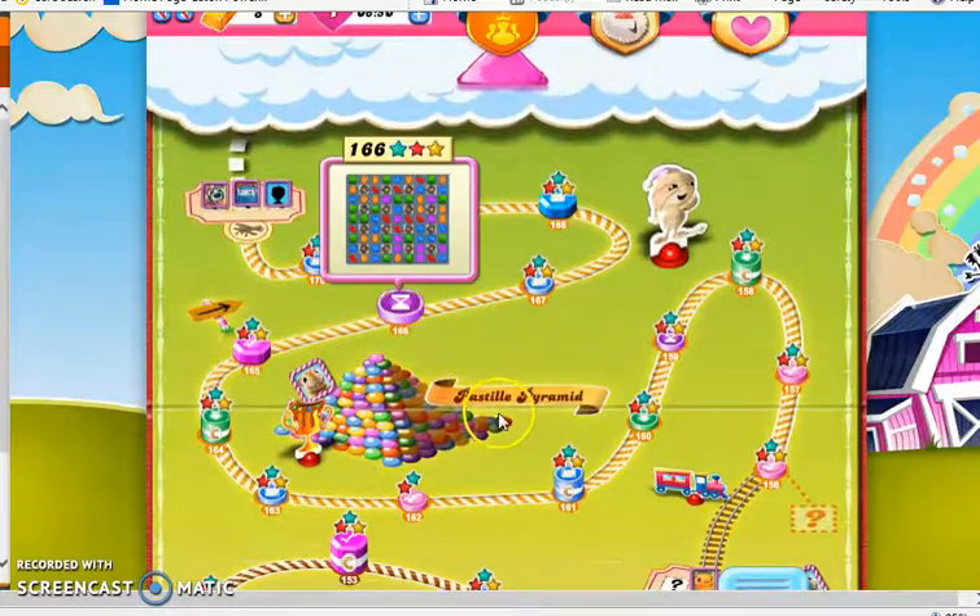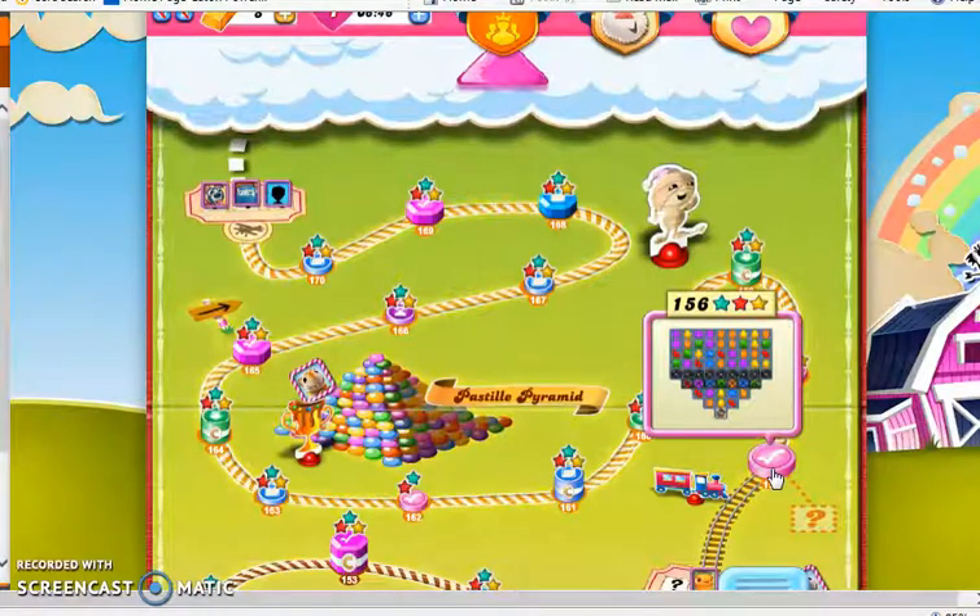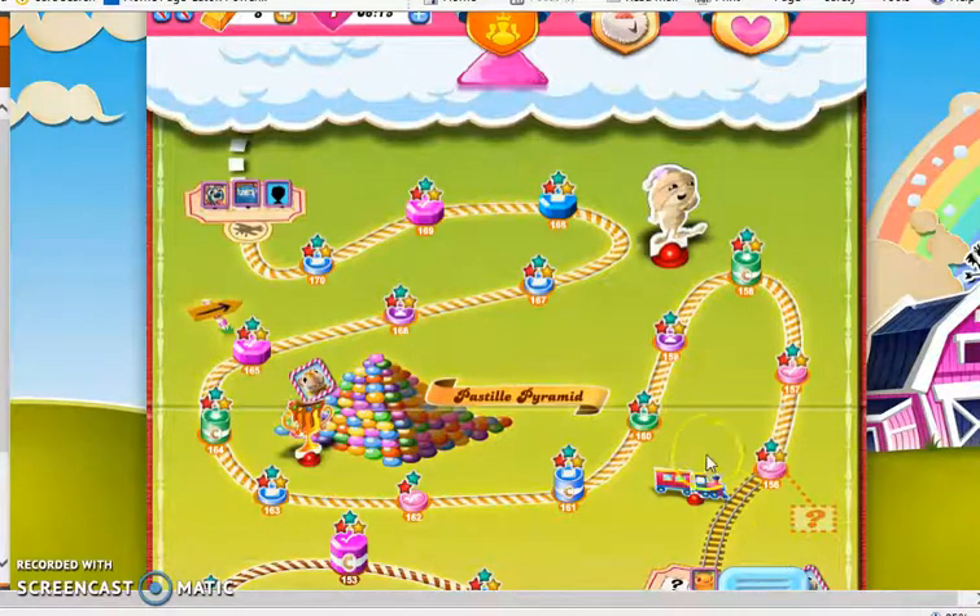Then we went into the final episode of this world, Pastel Pyramid. We were introduced to chocolate spawners at level 156, which you cannot remove in any way — they're on the board and they're going to stay for the entire game. A chocolate spawner will spawn a chocolate tile onto the board once every other move, and that chocolate can grow and behave like normal chocolate. Even if you remove all the chocolate from the board, as long as the spawner is active, you will get more chocolate. So chocolate spawners can be quite annoying.